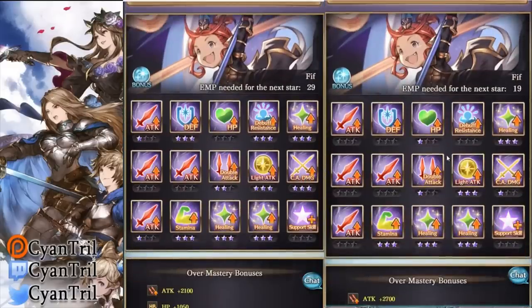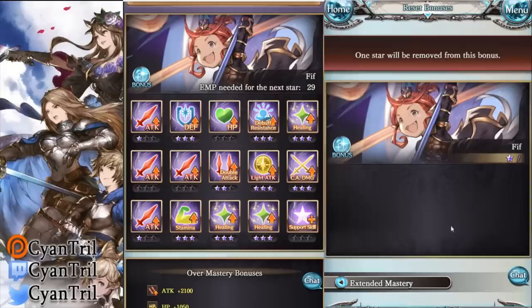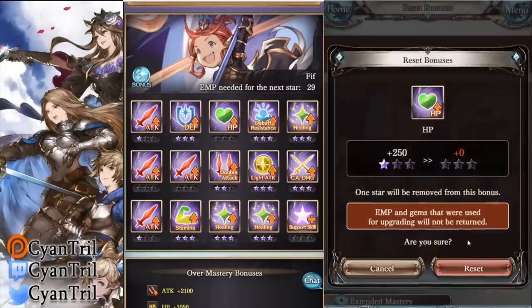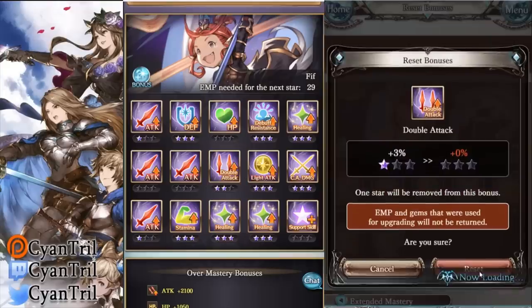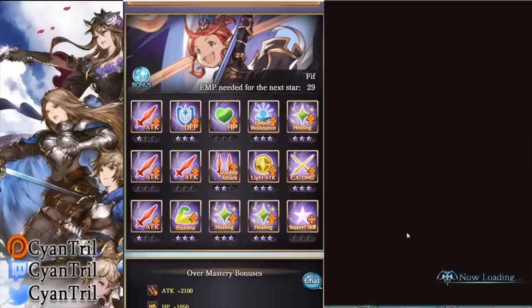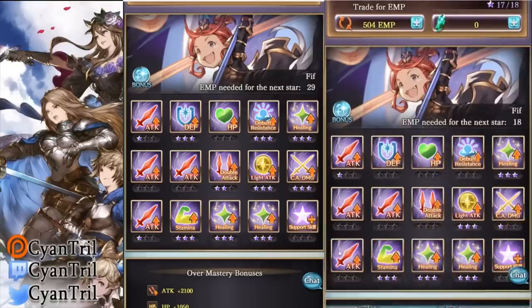The one on the left has a tag boost at 500 EMPs. I'll remove the HP — I don't care about that. Double attack isn't that important for this video either. Stamina is good. I'm not OGYing anyway so the CA damage difference doesn't matter.